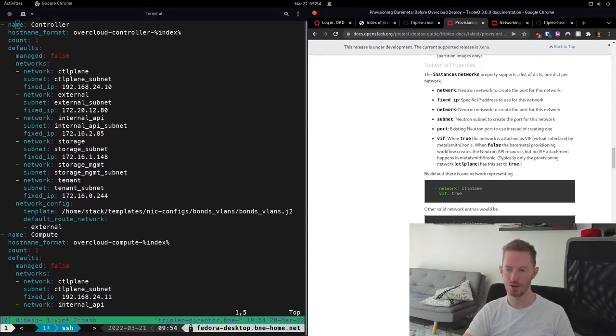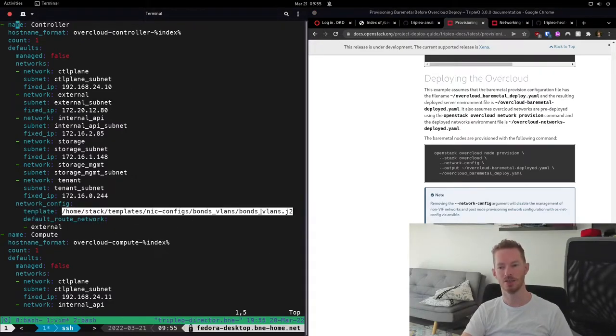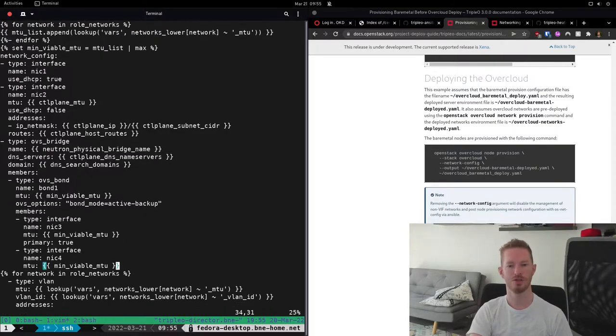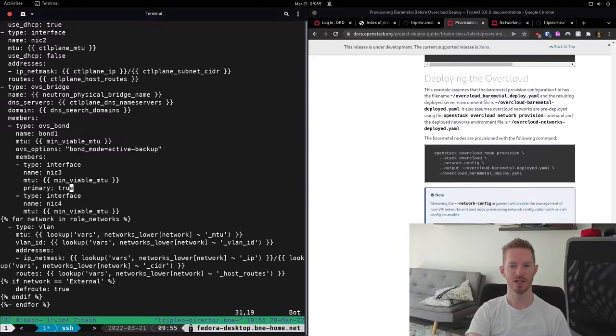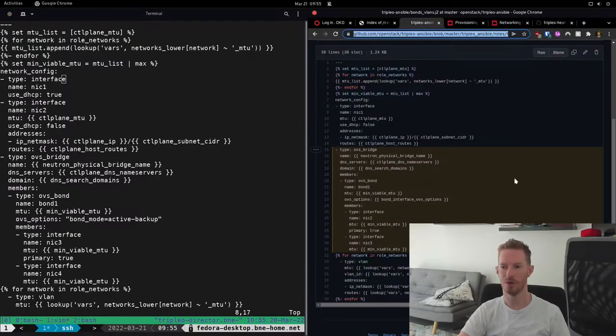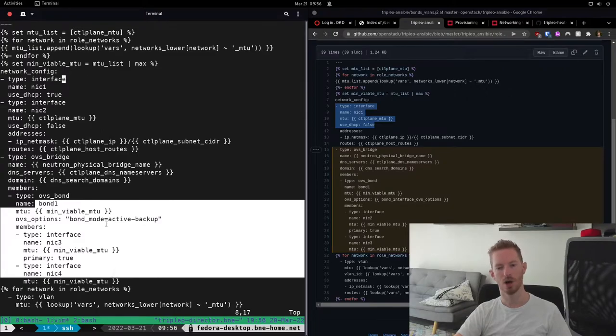In addition to the node counts and networks, the final thing in the file is this network template definition, where we specify which network template to use with the deployment. This one is copied from our previous deployment — it's a Jinja2 file that creates an OVS bond called bond1. We've put in the interfaces we want; in this case we have an extra NIC. The default only has one NIC, but I've added a second one which will be the first interface in my environment, connecting back to the OpenShift pod network, set to use DHCP.